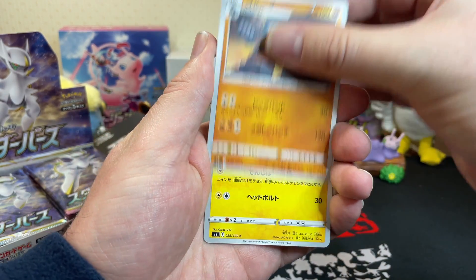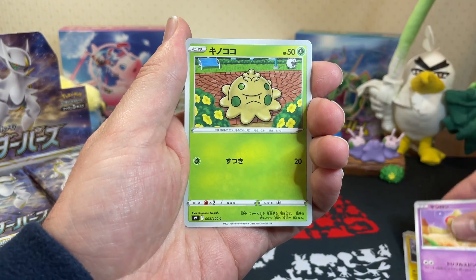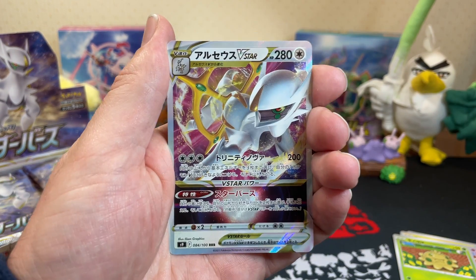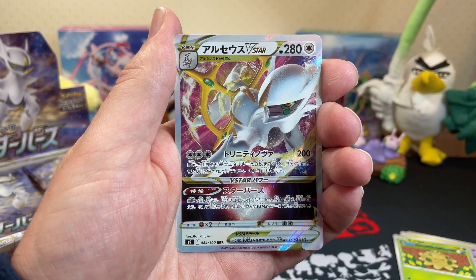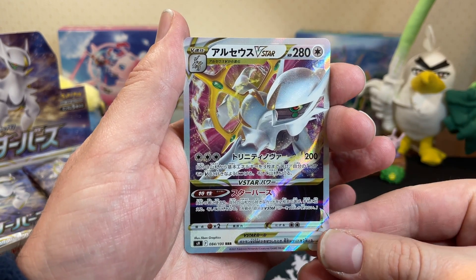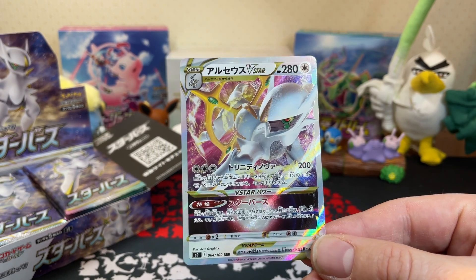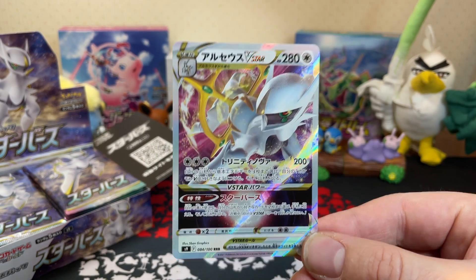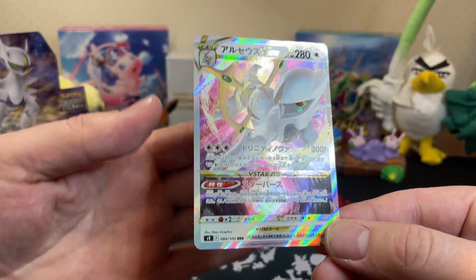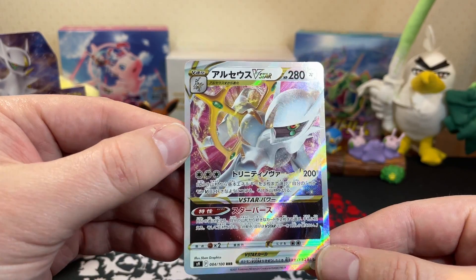Let's get into our first pack. I like the Buzzwole toy. And as we say it - the poster Pokemon has been pulled out of the first pack! The Arceus V-Star! Absolutely love it!